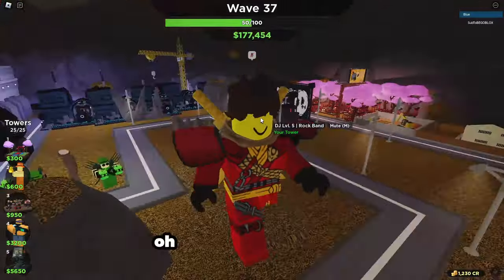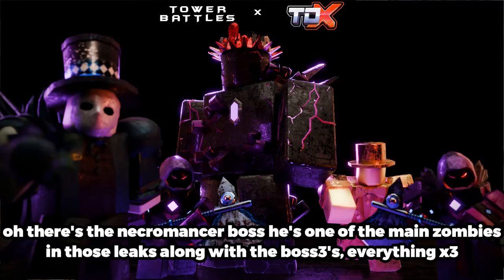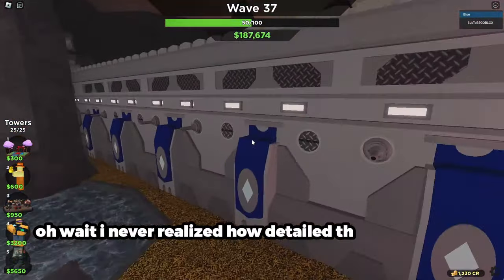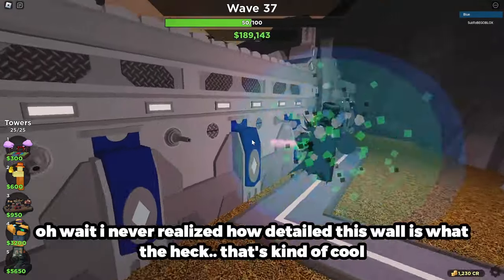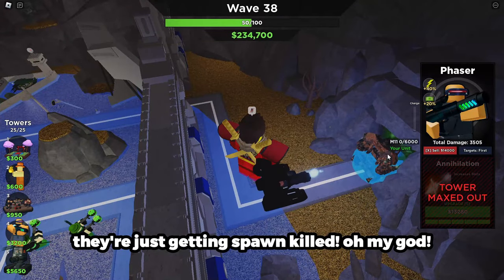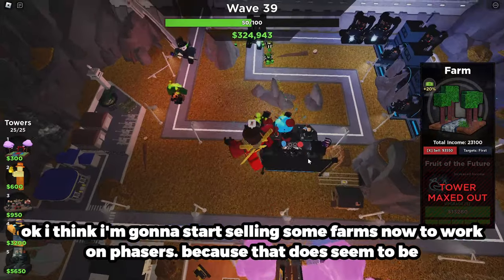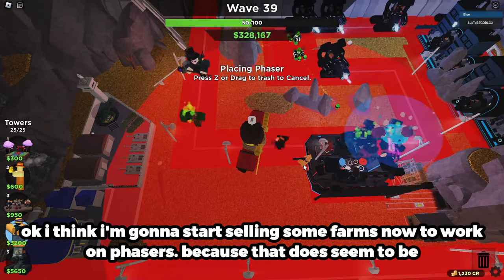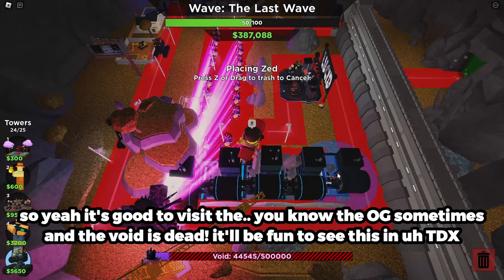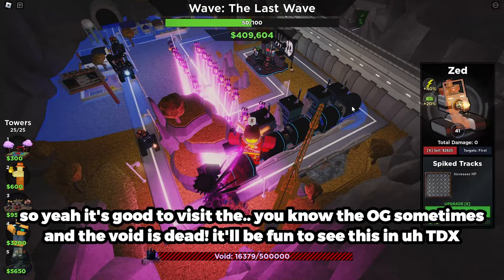Hopefully Zed is one of the event towers, that'd be pretty cool. Oh there's the Necromancer boss — he's one of the main zombies in those leaks, along with the boss threes. They're just getting spawn killed. I think I'm gonna start selling some farms now to work on Phasers, because that does seem to be something we need right now. Good to visit the OGs sometimes — and the Void is dead.